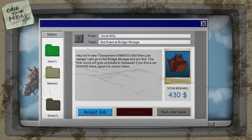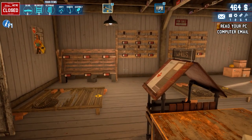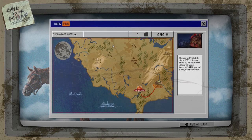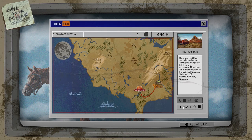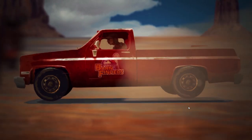Let's check our email. There's a bid event at Bridge Storage! 'Hey kid, a new tournament of Miko Bid Wars just started — let's go to Bridge Storage and win this. The final round gives tickets to Hawaii.' Also, if we find a car engine there, we can send it to Cousin Kevin for $430. But I'll leave that for the next episode since this one is already half an hour in. First I want to go back to the Red Barn and complete it — we can travel back for free now that we have the axe.